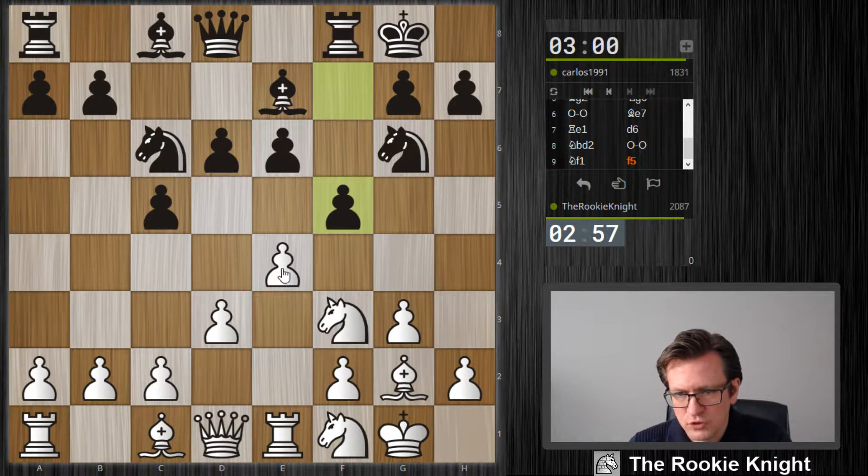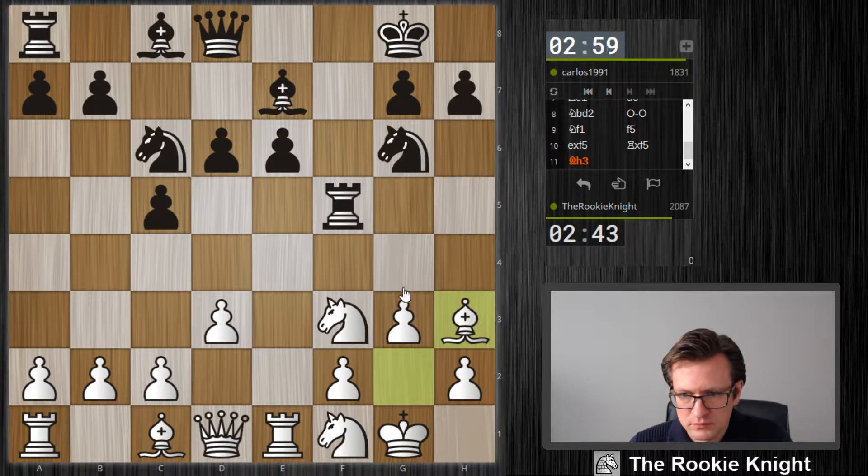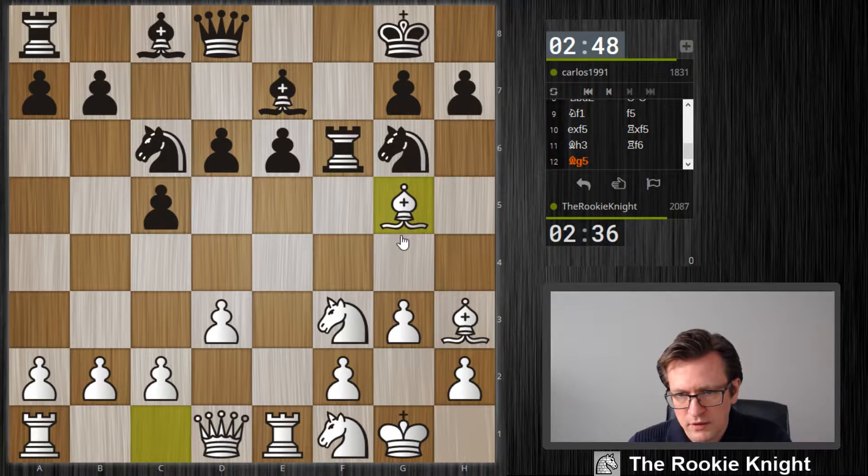I think everything is normal here — this is not normal, however. It takes with a rook. What about Bishop h3 here, winning this pawn? He needs to play rook f6, and Bishop g5, and then we should have c6 check. He has this pawn, but I played rook a1 and then I can take this pawn, so I think this works.